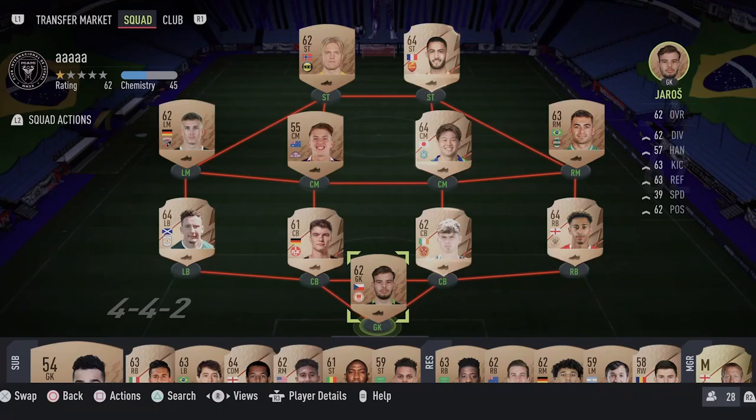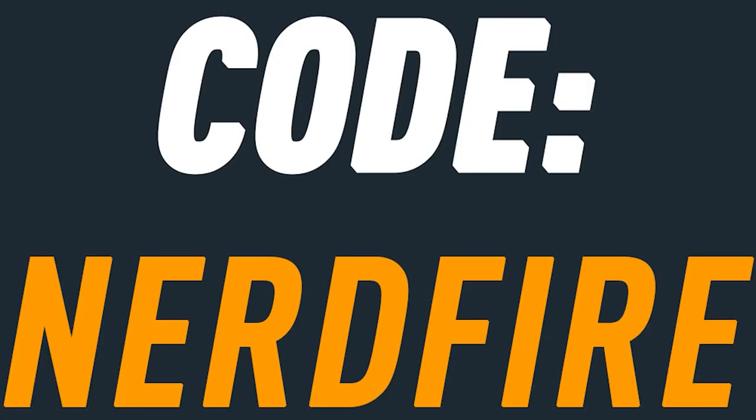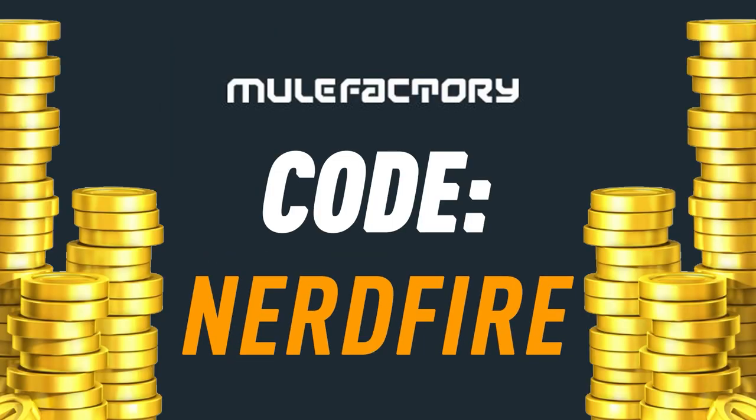Do you guys want to kickstart your FIFA 22 team off with a bang? Head over to mooglefactory.com for the cheapest, most safe and reliable coins, and use the code nerdfire at the checkout for five percent off your order to boost your team right now.